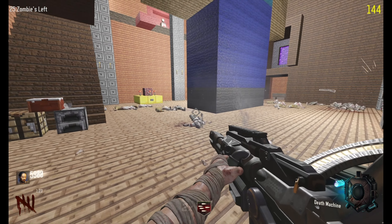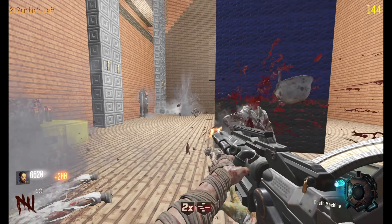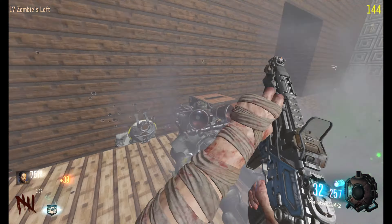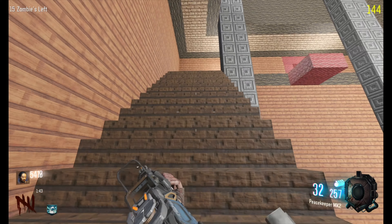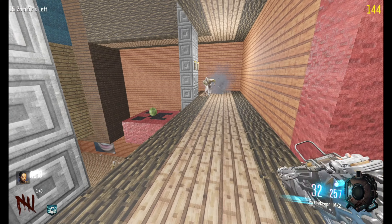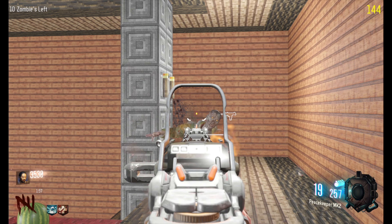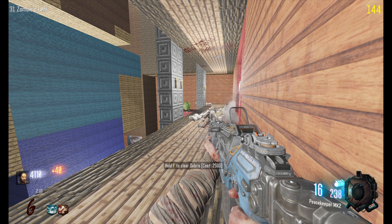I see jug up there somewhere not far, so that would be very clutch to have as soon as possible before that panzer spawns. Oh there he is — don't run out, don't run out, don't run out. Thank goodness, perfect timing. What did he drop? Free perk — I don't know what that perk is but we're gonna roll with it. We're gonna get jug ASAP. Bada bing, and we got a soul box up here — good to know.